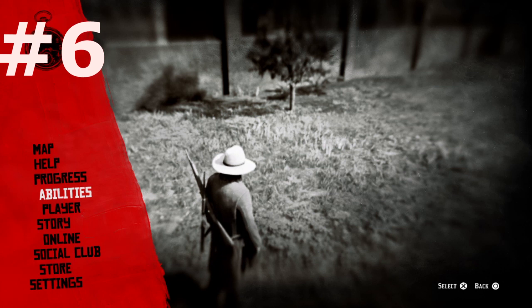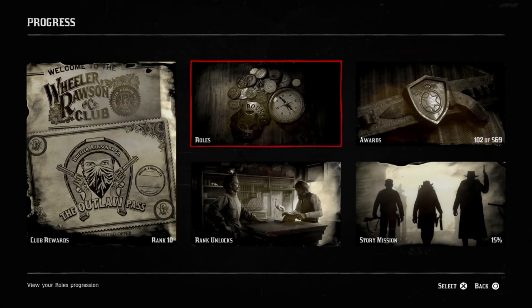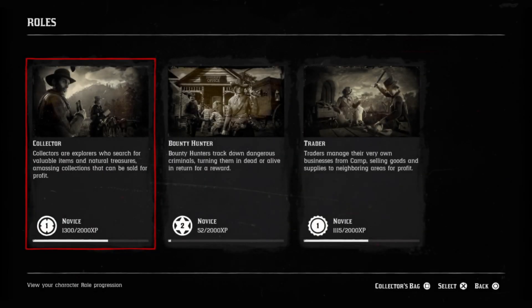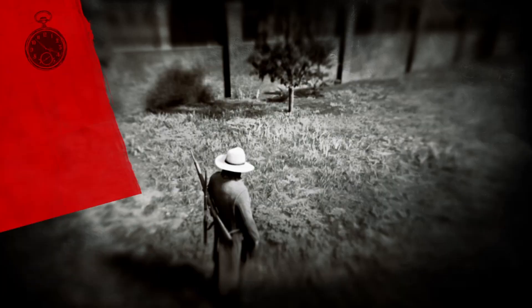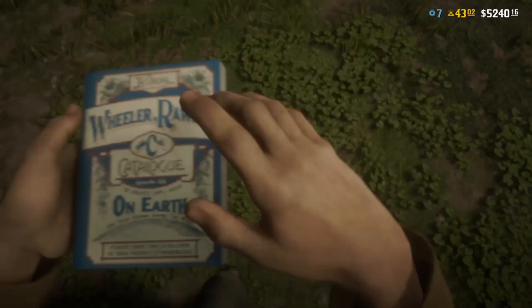Number six: if you have the Ultimate Edition of the game, which gave you bonuses for the first 20 levels and so on, you get a free horse for the Bounty Hunter role — a war horse called the Breton. It costs one or two trader tokens but doesn't cost any money after that. You just unlock it with trader tokens and you have it technically for free, but you must have the Ultimate Edition to be eligible.